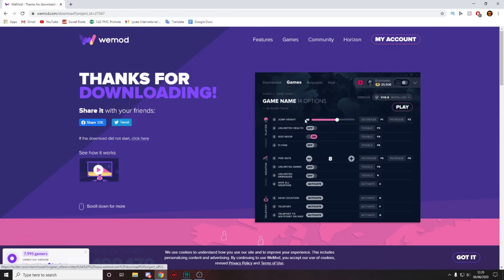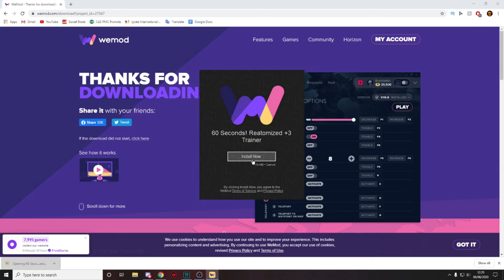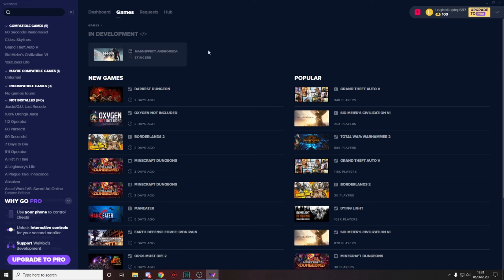We're on the official WeMod website, so it's totally safe. Click download trainer and it should start downloading. The next thing you want to do is launch it, press install now — 75 megabytes — and it will begin installing.